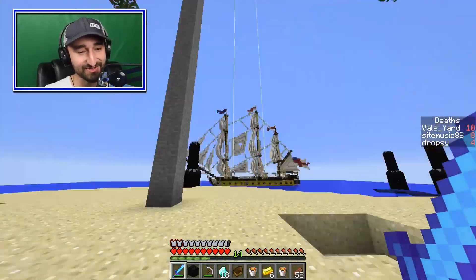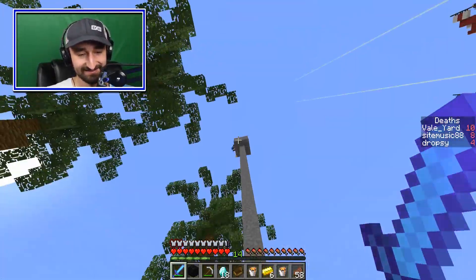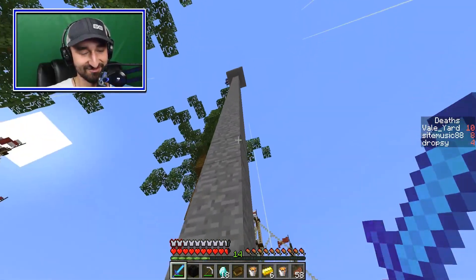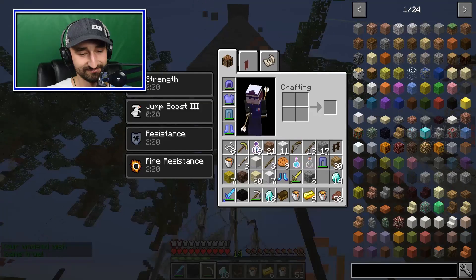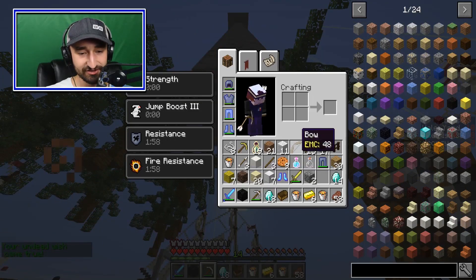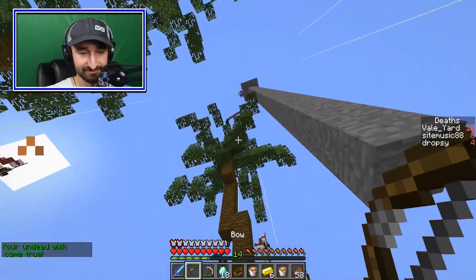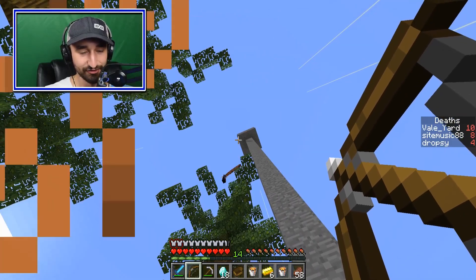Steve, are you all the way up? How did you even get up there? I watched him build up and was just like, huh, okay. I don't have a bow — I have no way to get up to him. I have a bow if you have arrows. Let me drop an extra bow down. I actually do have a bow. I only have three arrows — three arrows isn't enough. This madman, this lunatic.